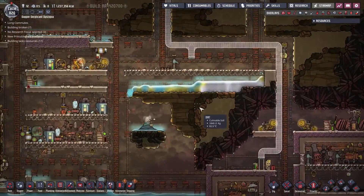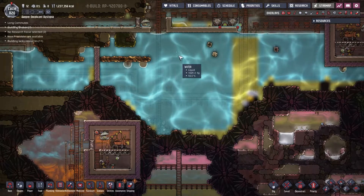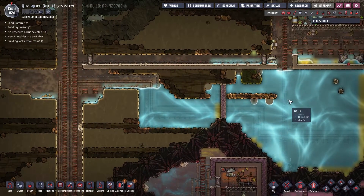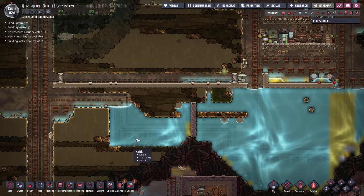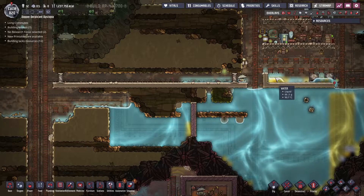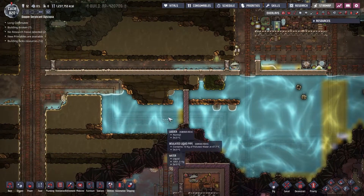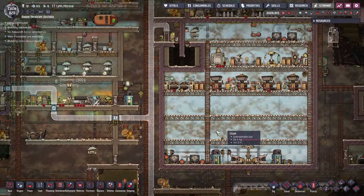This whole area was a glacier once. The other thing I could do is pump water across from here and just allow it to flush down, because that liquid is fairly cool there. That wouldn't be a problem at all.